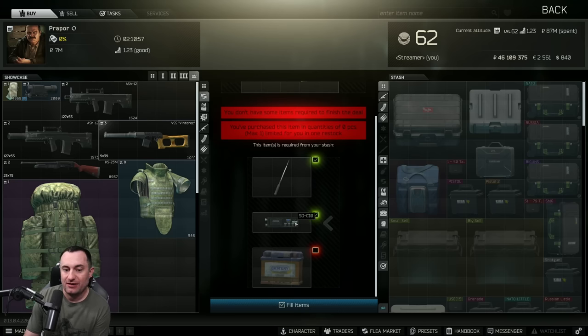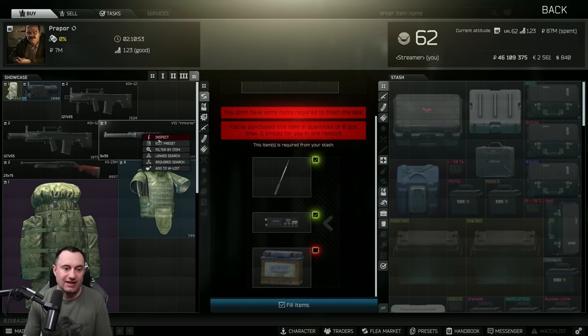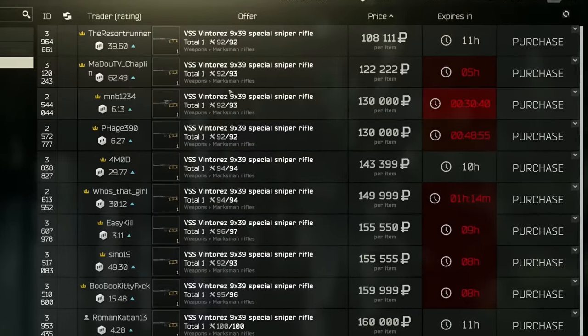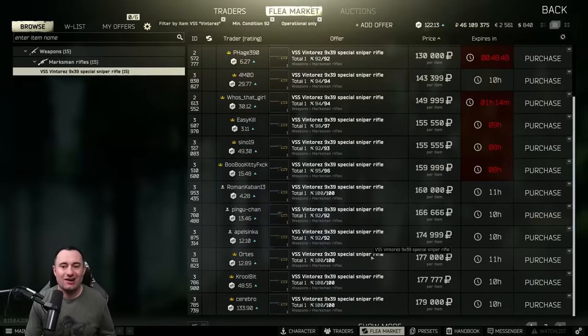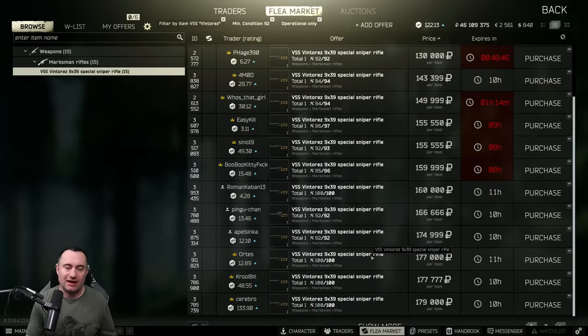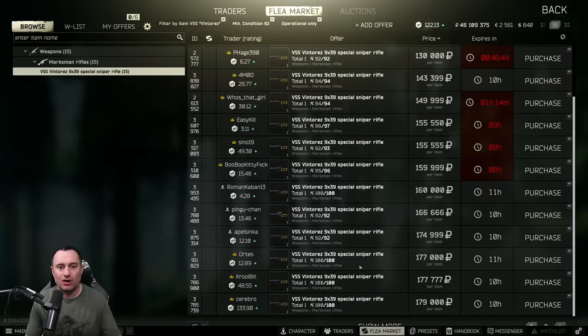The loyalty level four Prapor VSS comes with the dust cover already, so you don't have to worry about it. It's a little more expensive — a battery, SGC, and a long flat screwdriver — but it's pretty close to what you'd spend for a full 100-durability gun on the flea anyway. Depending on time of day, you're looking at 160–170k, though I've seen them down around 120–130k, which is close to the barter cost.